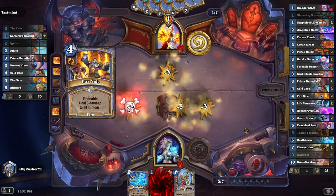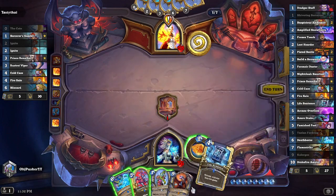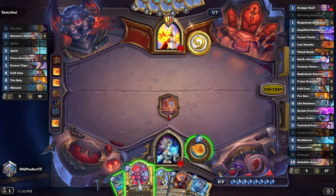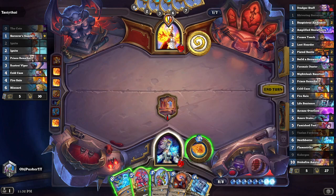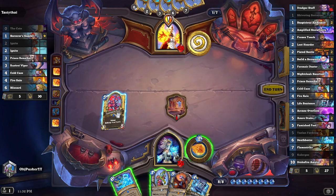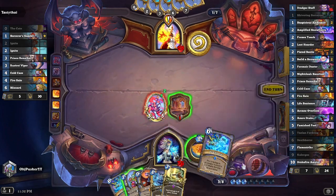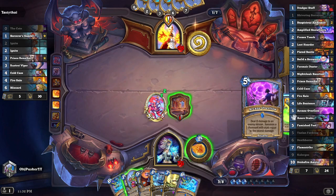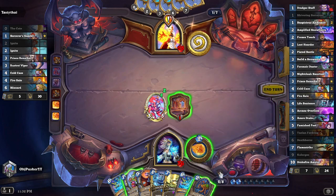Fire Sale — his creature would have survived anyway, and I still would have had to ping it. So that works for me still. We draw Kalygos for next turn — that is fantastic! I think this turn I'm going to spend drawing to try to get the Drakefire Amulets to go with Kalygos for next turn. We did get a Flamestrike and a Deathborn. Fire Sale we can trade off as well. Plated Beetle wasn't what we were looking for, but that's okay.